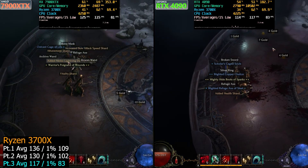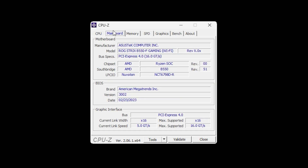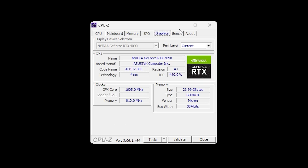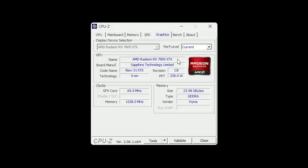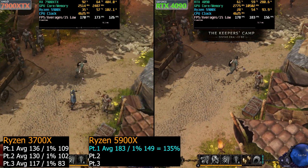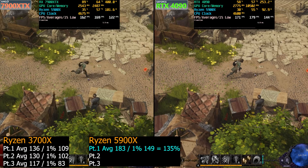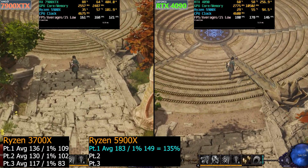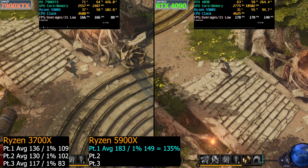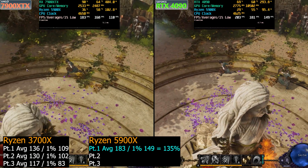Let's now get on the 5900X. I've gone ahead and dropped in the 5900X on the same Strix B550F gaming Wi-Fi motherboard, 32 gigs of 3600MHz CL16 RAM, and we're again using the RTX 4090 and 7900XTX. Beginning again in the Keeper's Camp, we're now seeing the type of numbers that you'd expect going from a Ryzen 3000 to 5000. The 5900X is 35% faster on the averages over the 3700X, and 36% faster on the 1% lows.